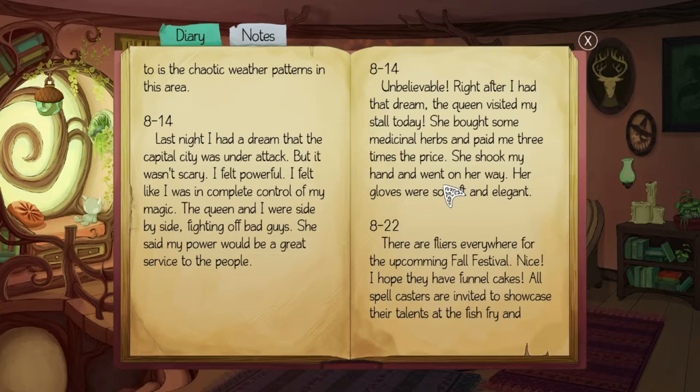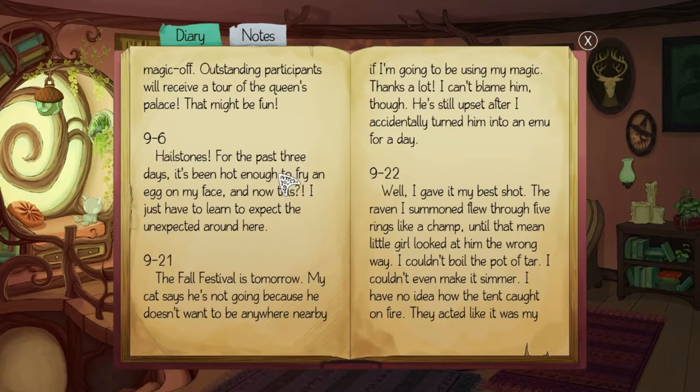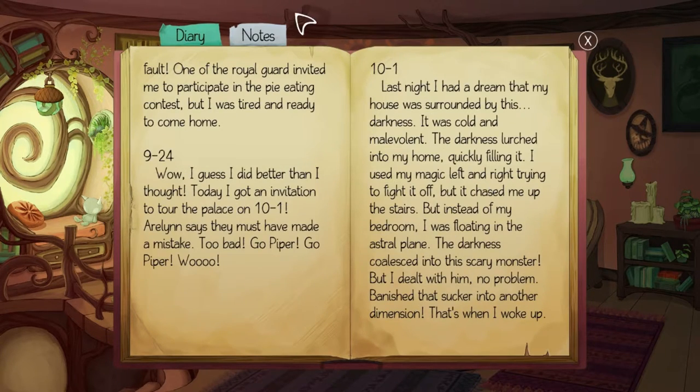'Eight straight days of rain. Last night I had a dream the capital city was under attack, but I felt powerful — in complete control of my magic. The queen and I were side by side fighting off bad guys, and she said my power would be a great service to the people.' Right after that dream, the queen visited my stall! She bought medicinal herbs and paid three times the price. There are flyers for a fall festival — a fish fry magic-off where outstanding participants get a tour of the palace. I got invited! Erlin says they must have made a mistake — but go Piper!